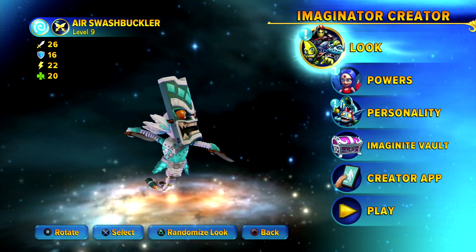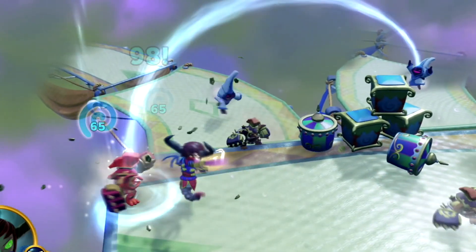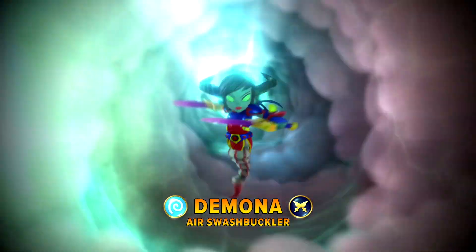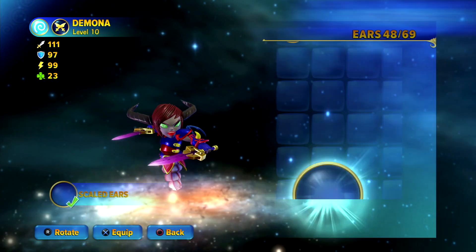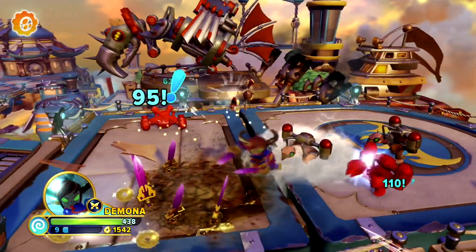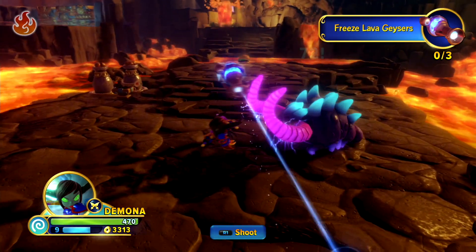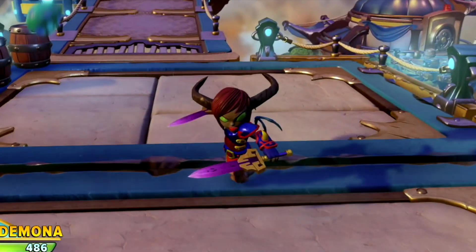Let's go for something evil this time. From the depths of the abyss, where sharp looks and blades are equally important, emerges Demona. You will cower in fear of her intimidating armor and menacing horns that are also her ears for some reason. Whether you are cut to pieces by her twin blades of destruction or fall victim to a demonic bird bomb run, you will learn to fear Demona.